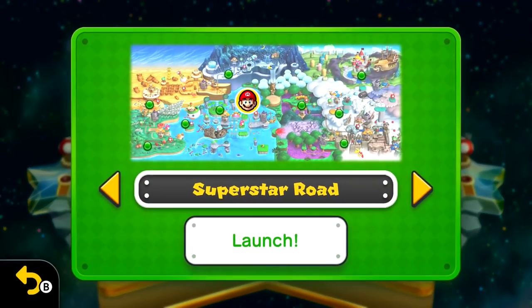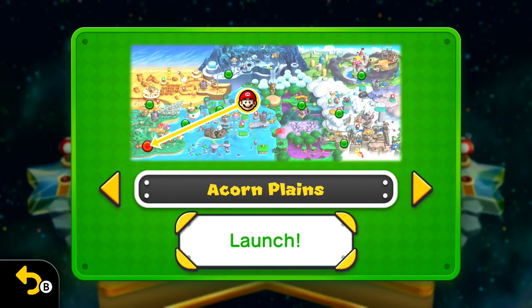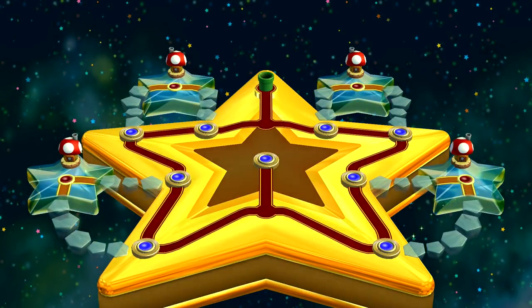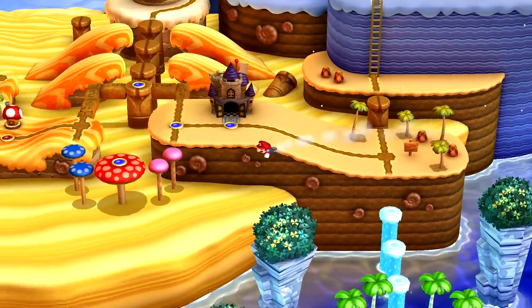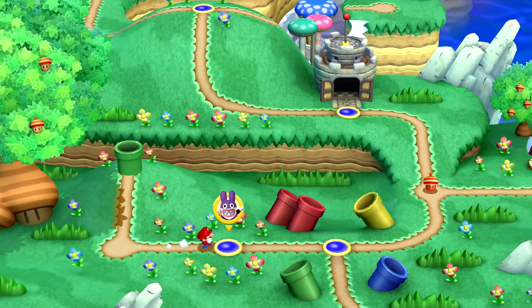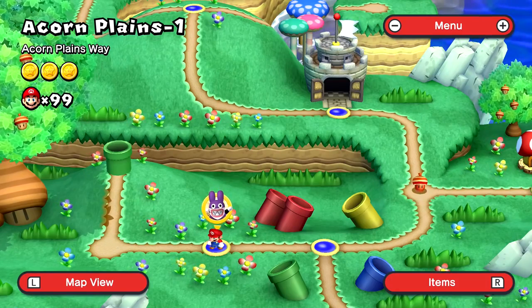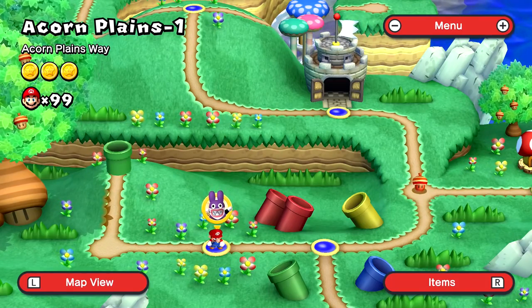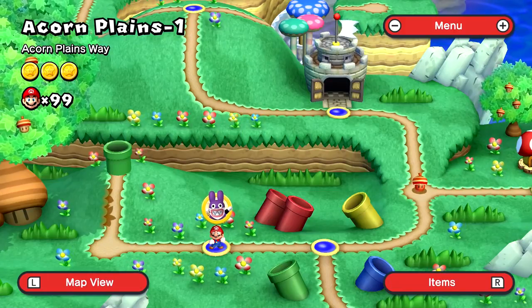But that doesn't mean we're done with everything. We need to go back through the game again and get everything done with the Nabbit chases. In every world there's at least one Nabbit chase, except for Super Star Road, I'm pretty sure. We're going to make our way through each world and try to get each one done, and then check out a myriad of other things throughout today's episode as well.